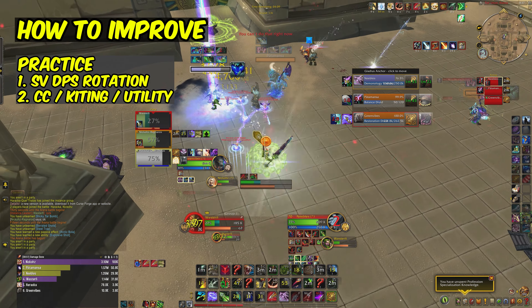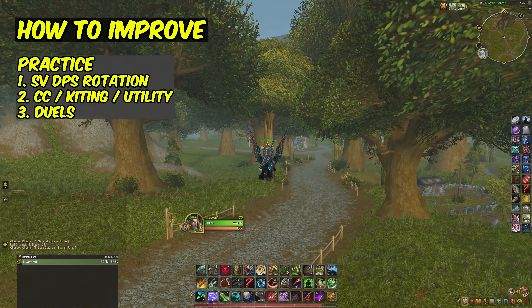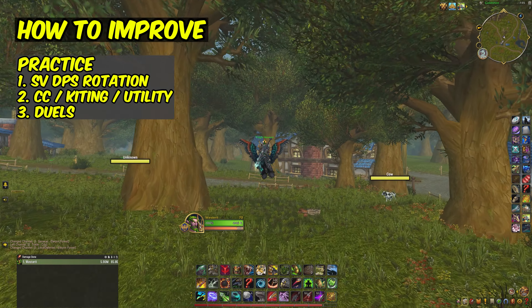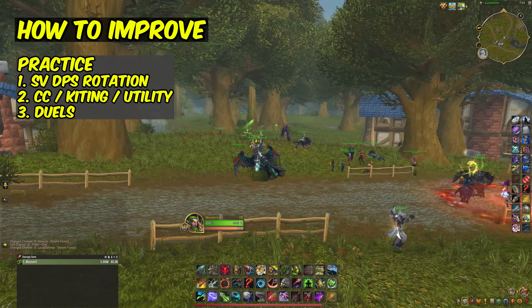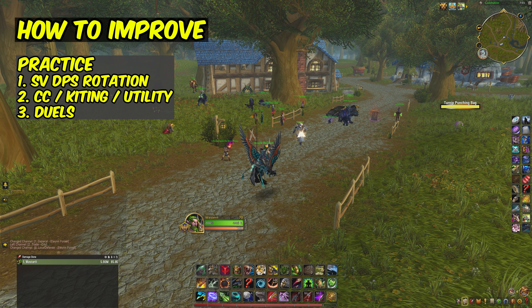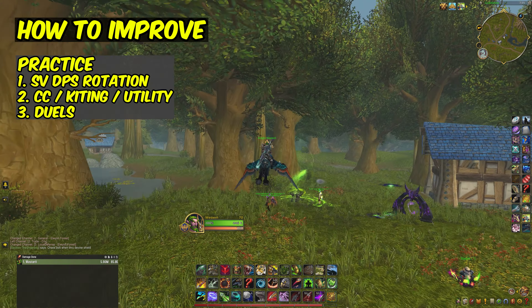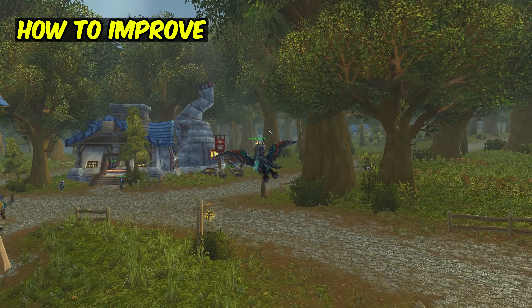The second best way — and more important for higher ELOs — is learning how to survive longer in PvP through CC, kiting, and shutting down enemy bursts. Go into BGs and focus on not dying. Note what abilities you could have used to keep yourself from dying and add it to your playbook, one ability at a time. To learn how to play against specific classes, go duel outside of Orgrimmar or outside of Goldshire. Don't worry about winning or losing — just keep in mind what spells you could have used to stay alive. Start noticing enemy cooldowns and when to position or CC the enemy in a way that completely breaks their burst while saving your cooldowns. After a while you will start to get the feel for what you can do in every situation versus every class.